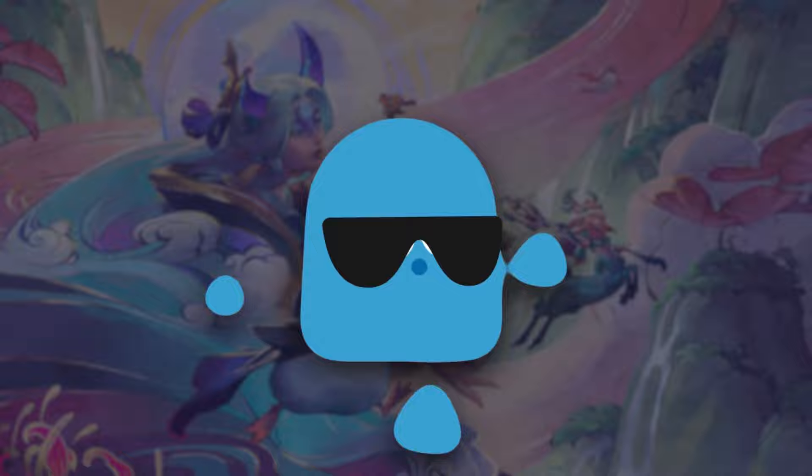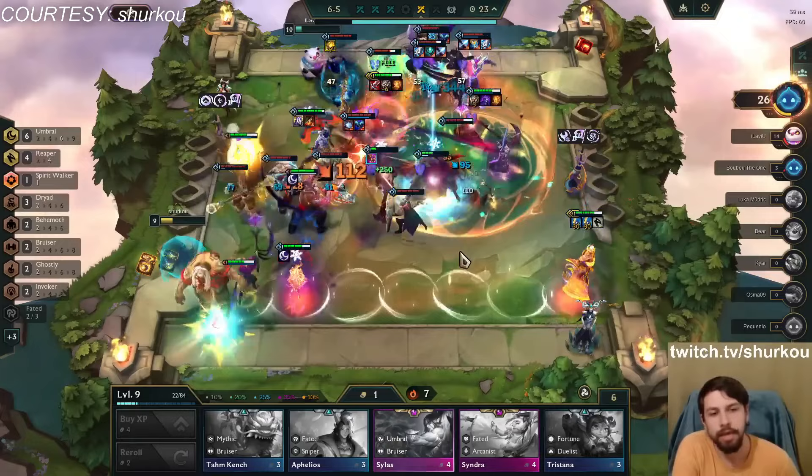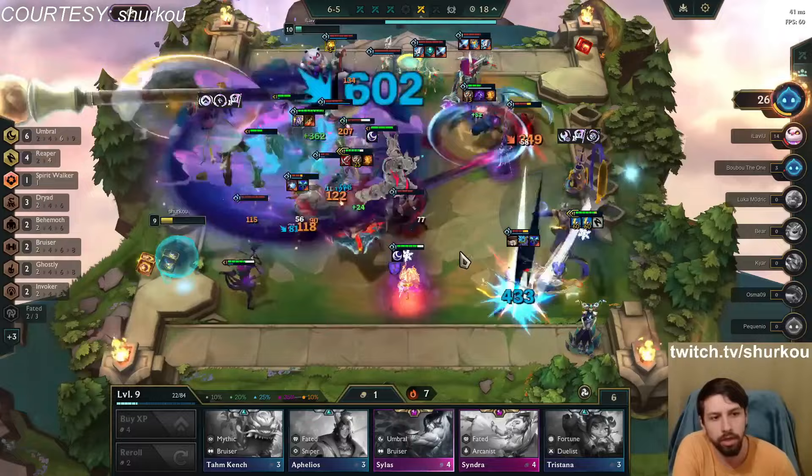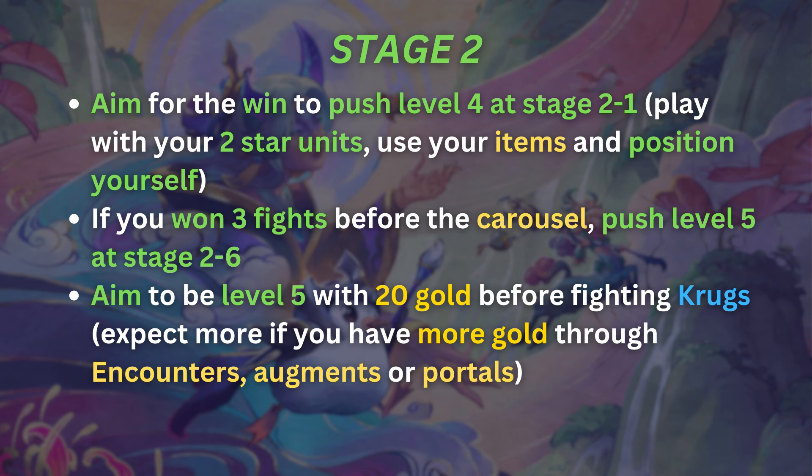For a 3-cost reward comp — such as Yone and Alune — there are two strategies: a safe one and a risky one. For the safe strategy, try to play a strong board, save your HP as much as possible, and only do this if you have a good start — units with good items, good synergies, or many 2-star units. If these conditions are met, start a win streak instead of a loss streak. Push level 4 at stage 2-1 and play with your 2-star units using your items and good positioning. If you won three fights before the stage 2 carousel, push level 5 at stage 2-6 to keep the win streak going.